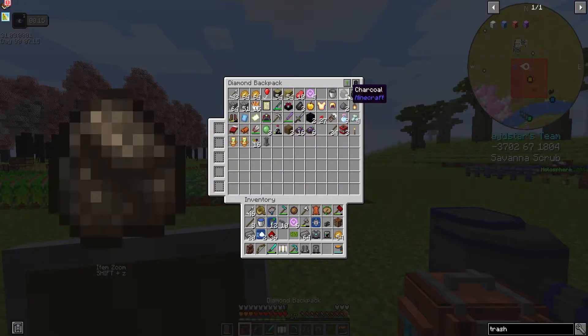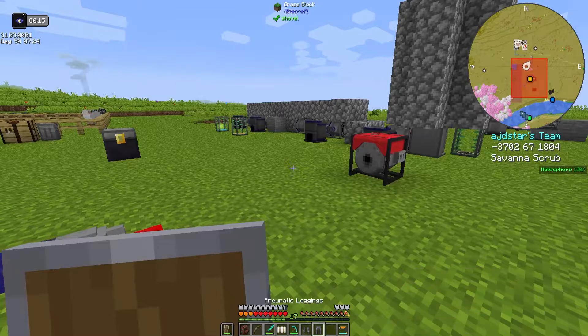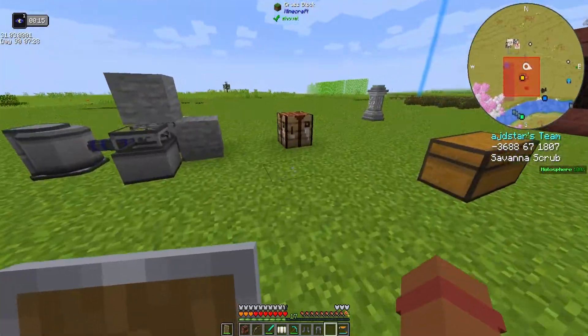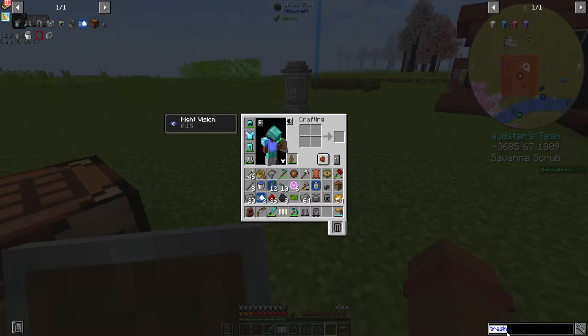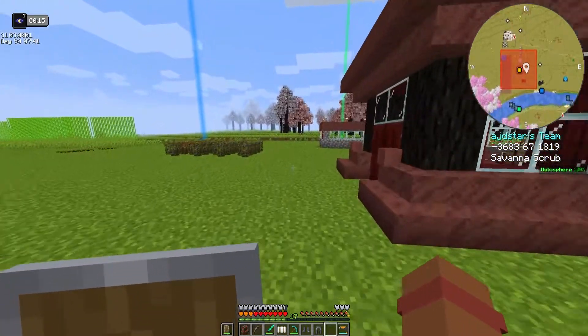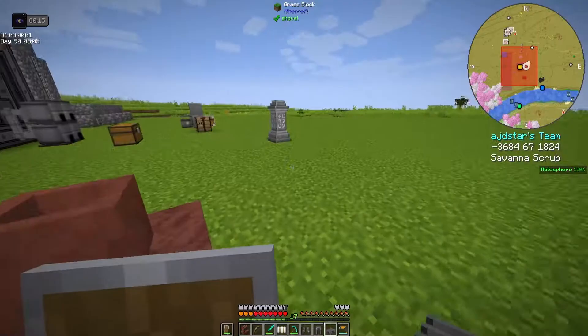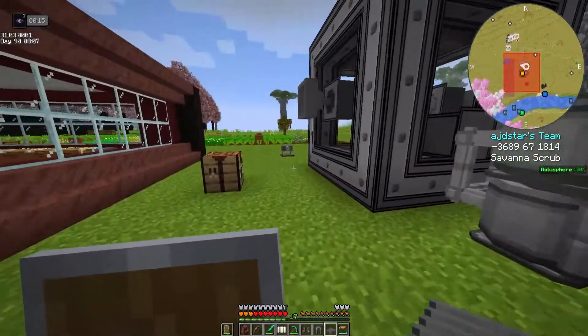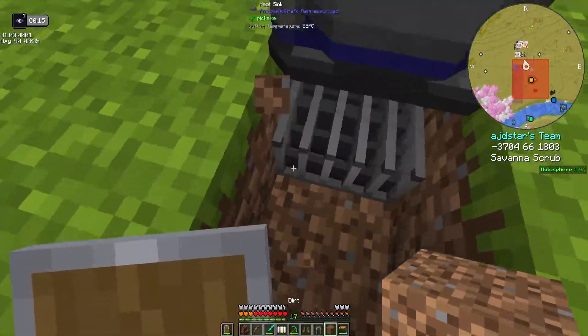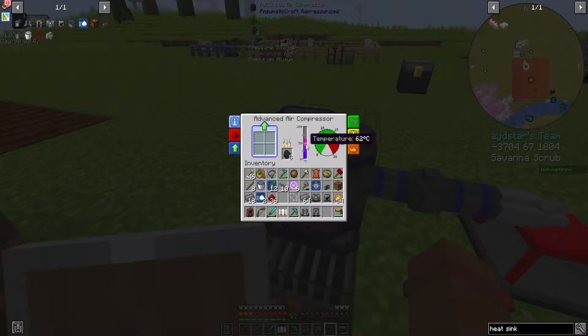I have charcoal and coal. We're going to put all the charcoal in there and let it run. I'm going to make a heat sink because I want the air compressor to be at its maximum output. We just need compressed gold and some gates, which I think I have some left over. Just like that, we have a heat sink. I'm just going to put that underneath this.